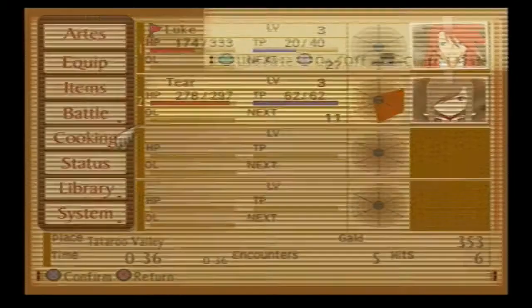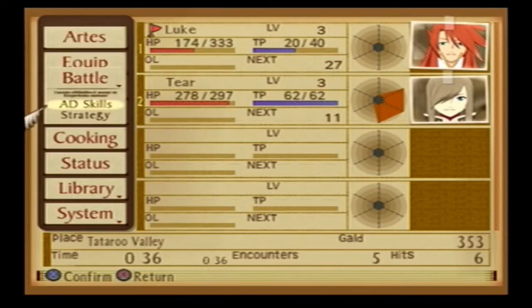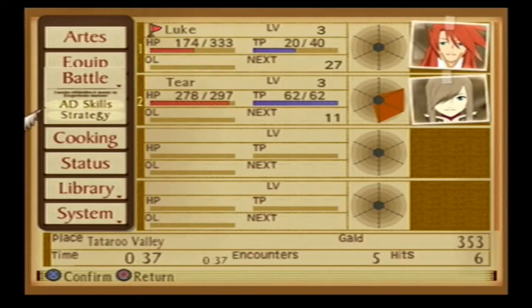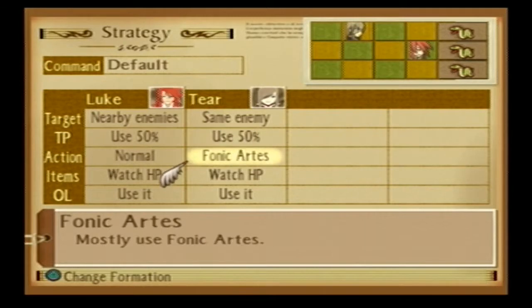Where's Recover? Battle. AD skills. Recover. Prevent being knocked down with square once when knocked down by an enemy. So, prevent from being knocked down once you get knocked down — if you press square, it prevents you from falling. Strategy — attack the same enemy as the player, uses 50%. Do not let TP drop below 50%. What the hell's TP? Toilet paper?